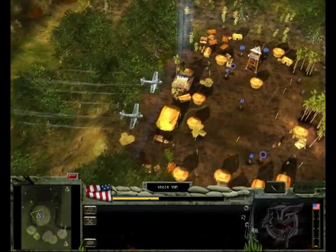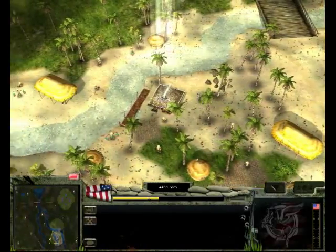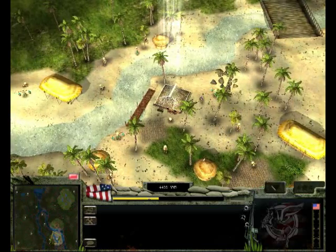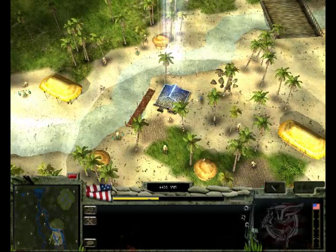In Vietnam: Glory Obscured, your villages are the primary source of funding. In order for the village to provide you with resources, you must first capture the village Master Hut. This will provide you with a steady trickle of funds.